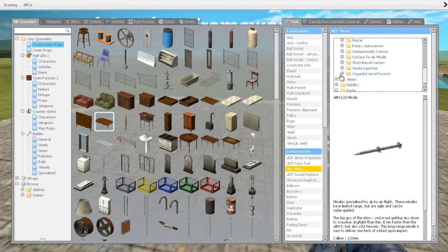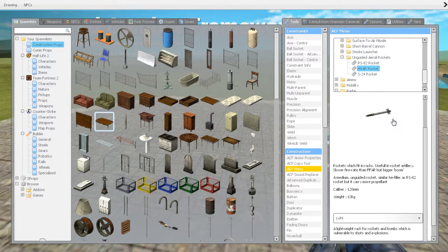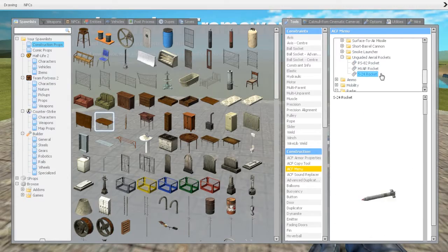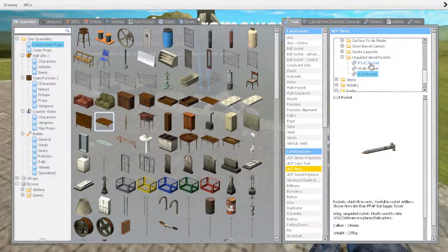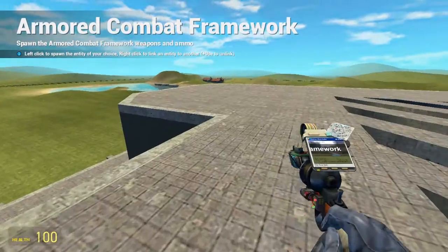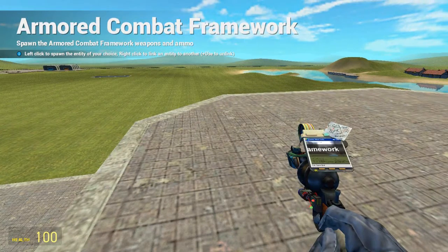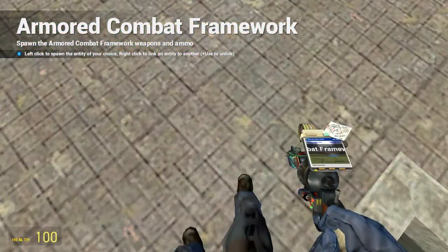It's described on the missiles basically what it is. Here we have three types of unguided missiles. The unguided missiles are, as you might imagine, not guided. They work very similarly to other types of weapons in ACF.